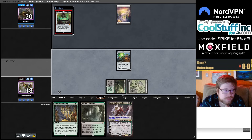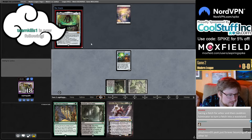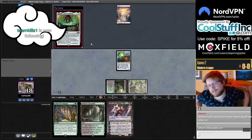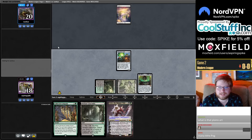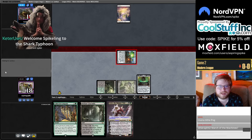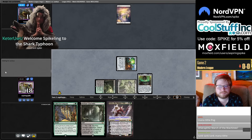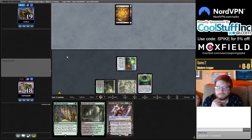No cam today. Opponent is really in the tank on this Agatha's Soul Cauldron. Someone suggests fetching Dryad Arbor for Cauldron — Familiar could turn a fetch into a Wasteland. Yeah, but you can also draw Dryad Arbor and cast it and lose the game. The Soul Cauldron resolves — I'm going to try to attack for one damage.